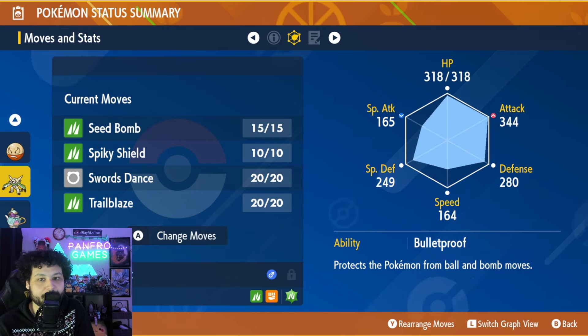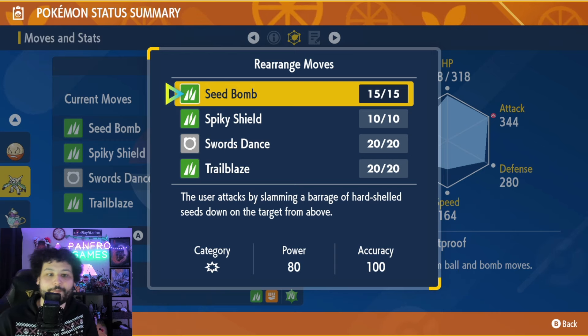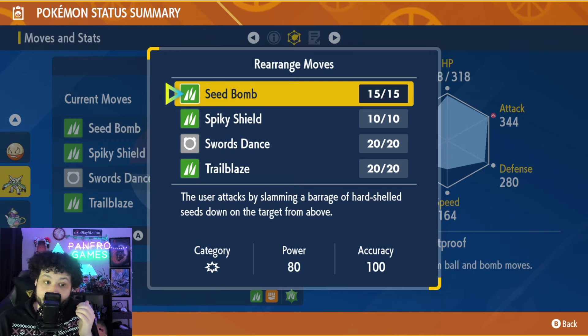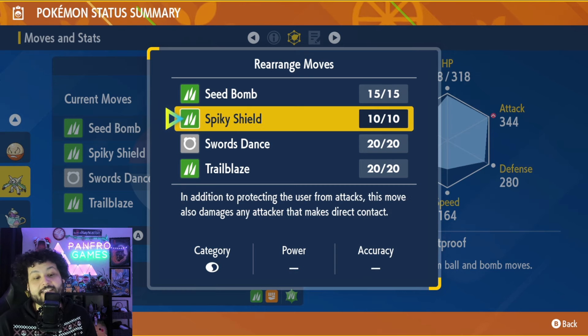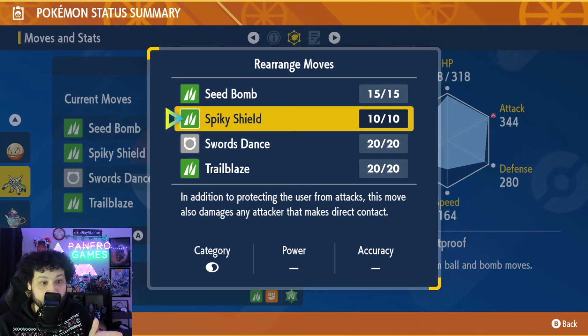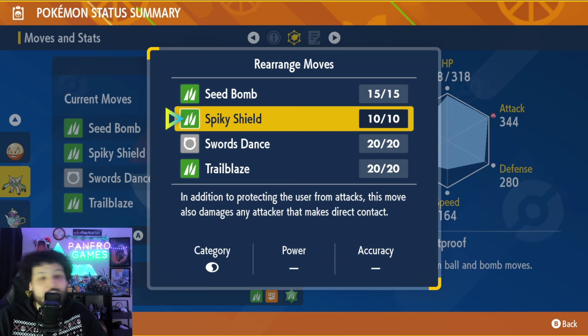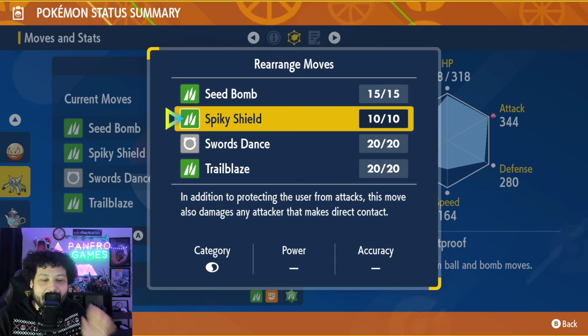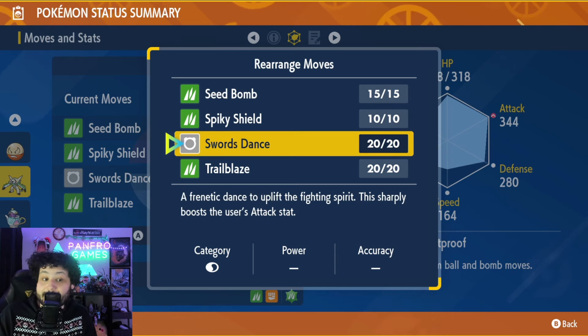Chestnaught also has pretty decent bulk in general. For moves, Seed Bomb is your main damaging move and does a lot of damage. Spiky Shield is only used in the situation where Venusaur removes your ability — if that happens before your turn, use Spiky Shield or you will get one-hit KO'd by Sludge Bomb at max HP. Definitely have that move.